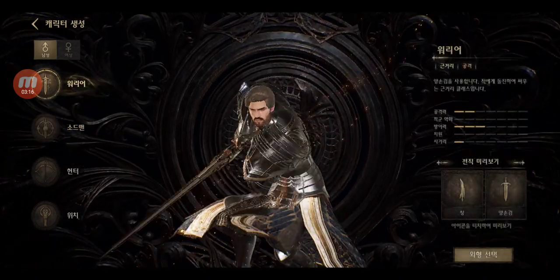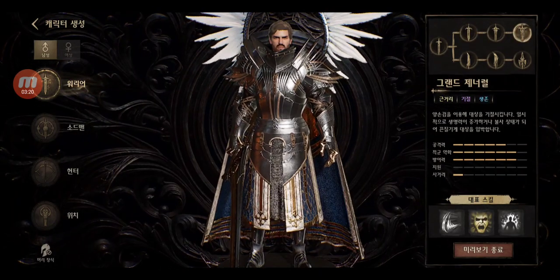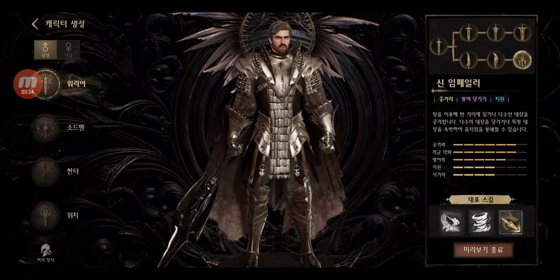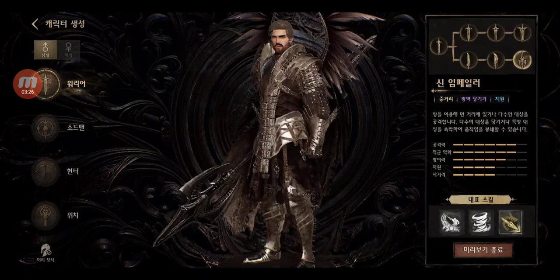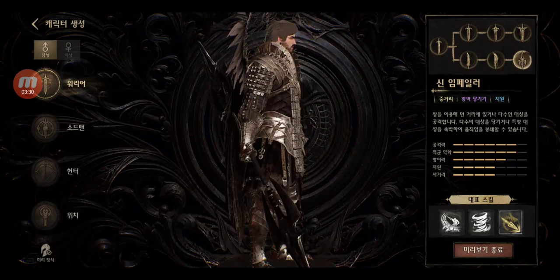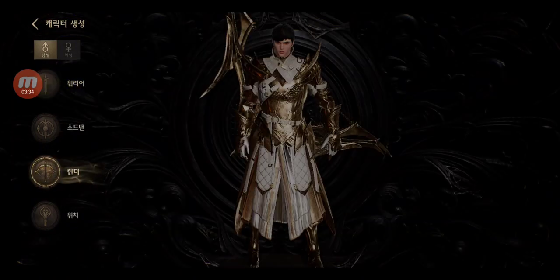Let's check every single one, because this advancement system will also change the way you look. The greatsword path — one branch uses something like a halberd or however it's called. Then we have the Mage.